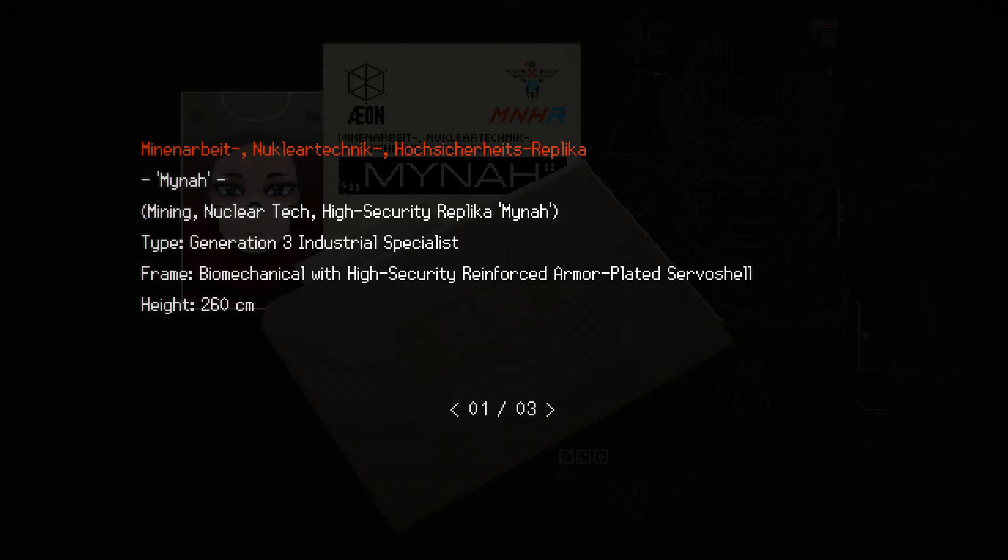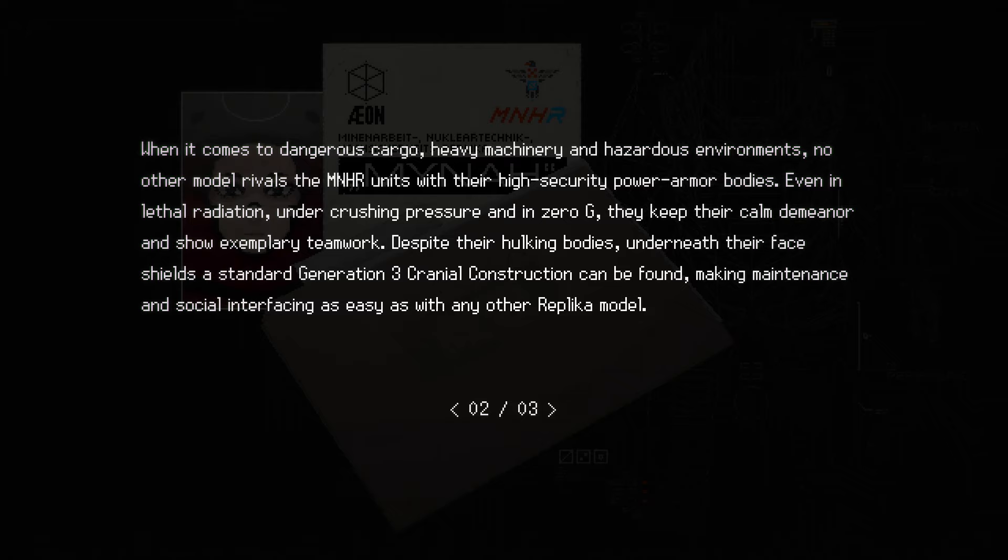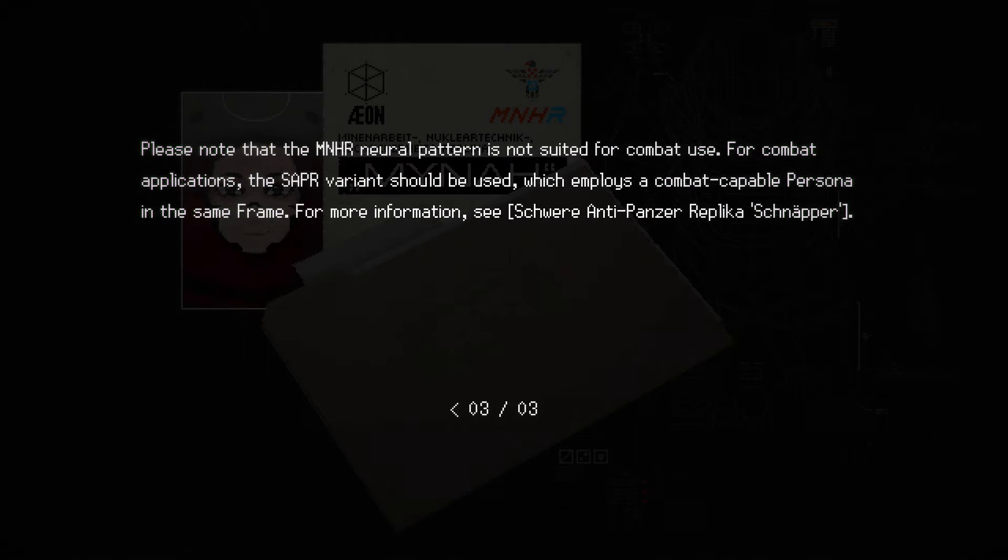Generation 3 Industrial Specialist. Frame: Biomechanical with high-security reinforced armor-plated servo shell. Height: 260 centimeters. When it comes to dangerous cargo, heavy machinery, and hazardous environments, no other model rivals the MNHR units with their high-security power armor bodies. Even in lethal radiation, under crushing pressure, and in zero-G, they keep their calm demeanor and show exemplary teamwork. Despite their hulking bodies, underneath their face shields a standard Generation 3 cranial construction can be found, making maintenance and social interfacing as easy as with any other replica model. Please note that the MNHR neural pattern is not suited for combat use. For combat applications, the SAPR variant should be used, which employs a combat-capable Persona in the same frame. For more information, see Schwer Anti-Panzer Replica, Schnapper.